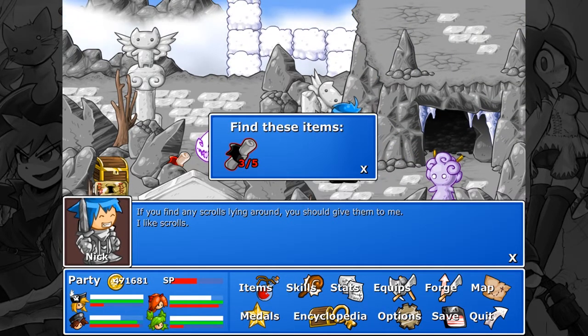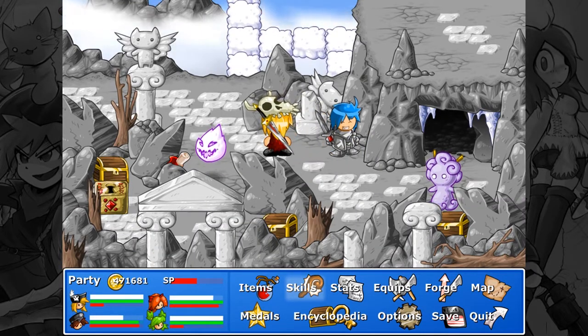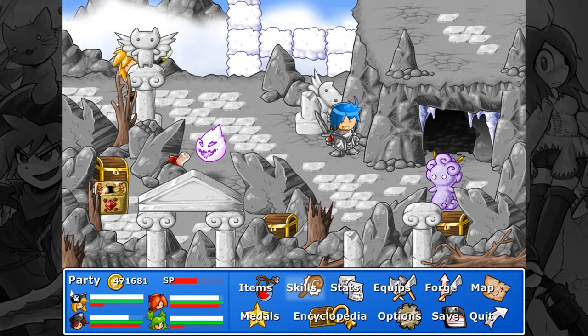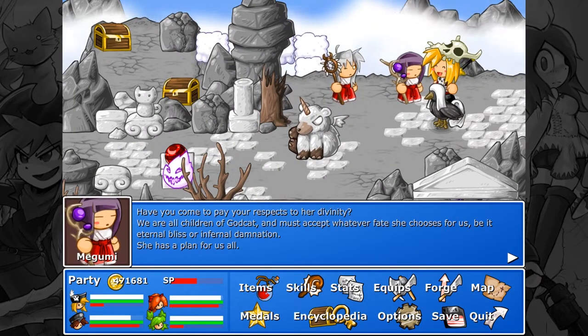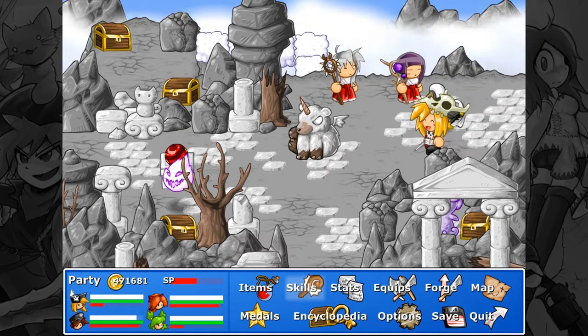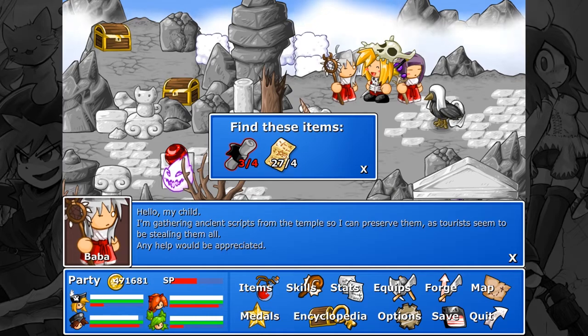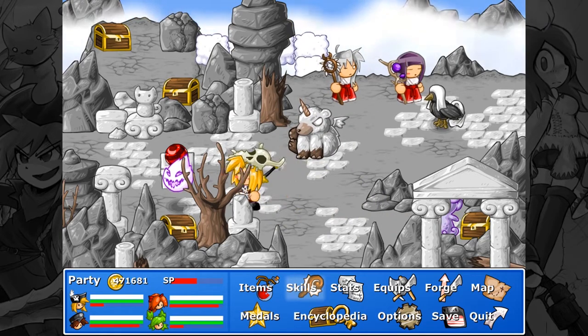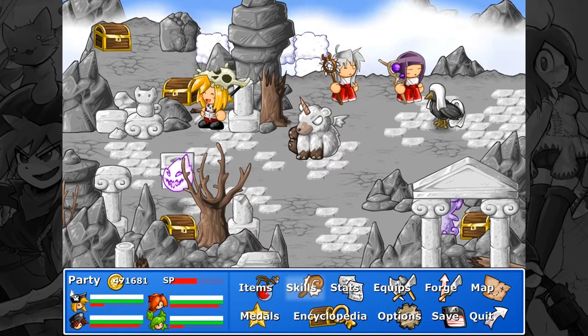If you find any scrolls lying around, you should give them to me — I like scrolls. Hey, we're pretty high up now. This part of the temple looks pretty different from the lower parts. We're already above the clouds and there's still a long way to the top of the mountain. Alright, let's keep moving on. Have you come to pay your respects to her divinity? I guess I'll fight you.